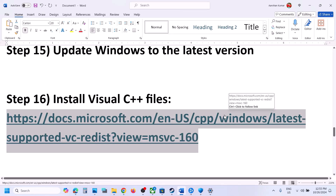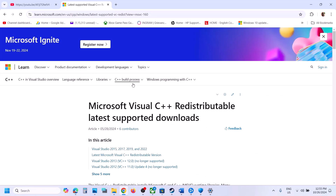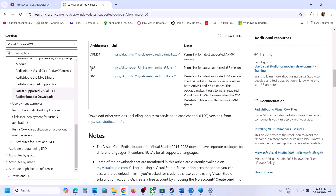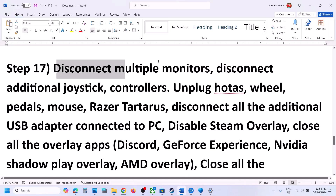The next step is to install Visual C++ redistributables. The link is provided in the video description — open it in a browser and it will take you to the Microsoft website. Scroll down and find Visual Studio 2015-2022. Download both the x86 and x64 files, install both, restart your computer, and after the restart launch the game.